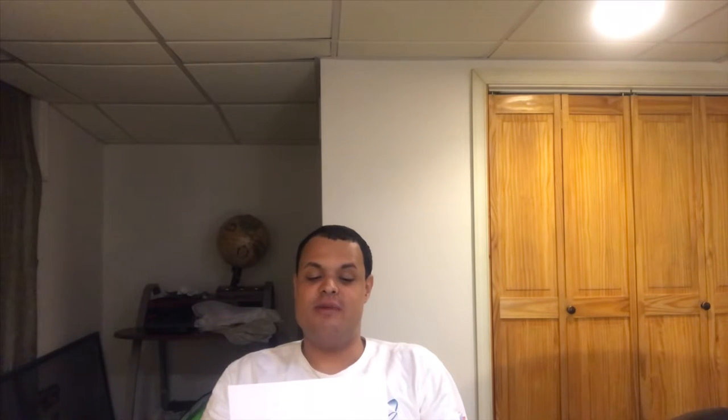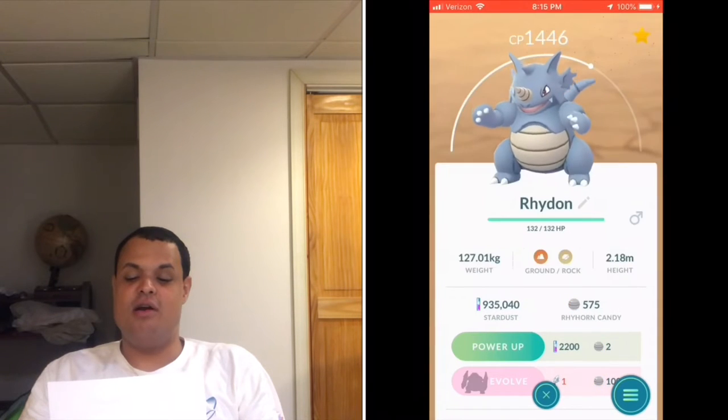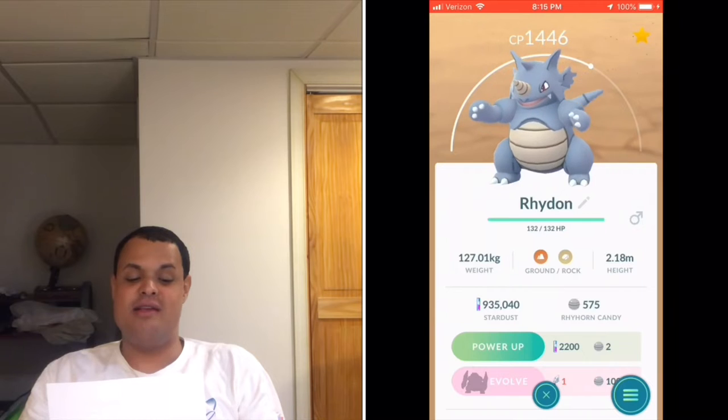I thought I'd bring you some recent news relating to Pokémon Go. This week on November 14th, we got some of the evolutions of Pokémon from Generations 1 through 3 that evolved in Generation 4, and they are currently available in this wave. Pokémon that evolved in Generation 4 from Generation 1 are Electabuzz, Magmar, and Rhydon.